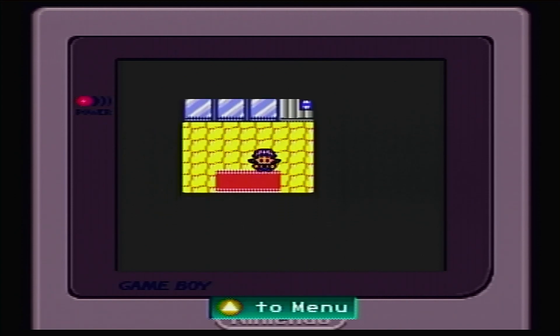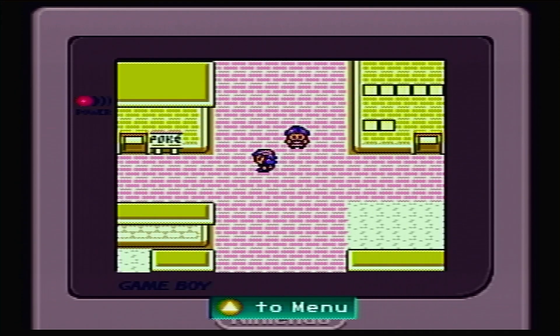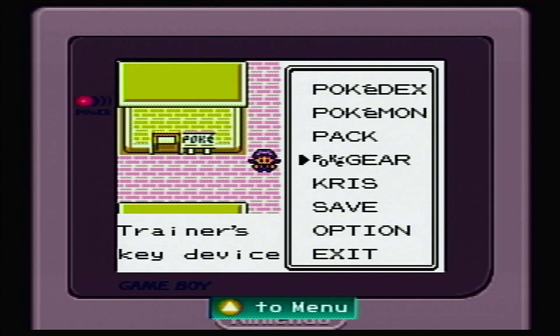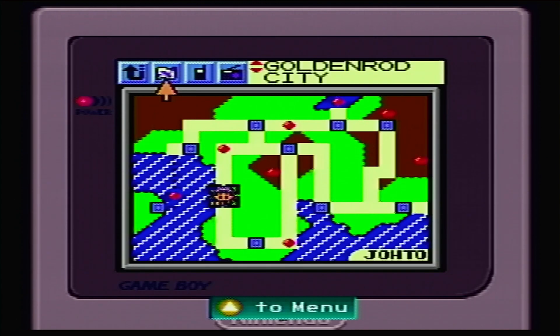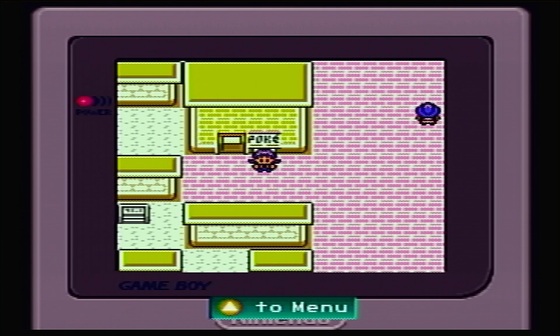Alright, so we'll end it here. Next time we'll continue on. There are two things we can do - we can go to Tin Tower, or we can just head over to our next area which will be Blackthorn City. But we'll have to open Route 44 and the Ice Pass. I prefer doing that first, because if we go to Tin Tower, the Pokemon there are at a pretty high level. Tune in for more Pokemon Crystal. My name's Mike Lea - I hope you have a very good day.